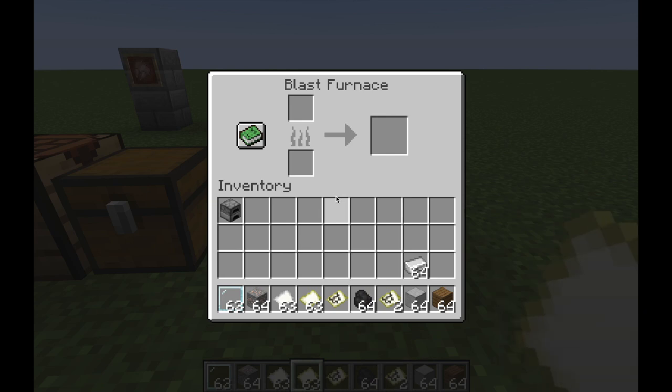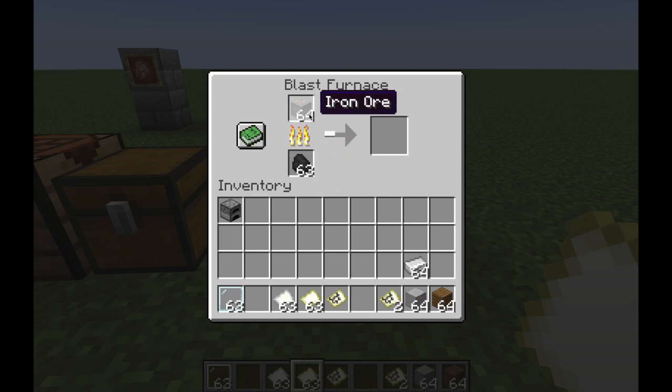A blast furnace is basically the same as a furnace except it is for ores. It works twice as fast as a normal furnace for smelting ores. As you can see, it's going way faster than a normal furnace, so you get these items twice as fast.